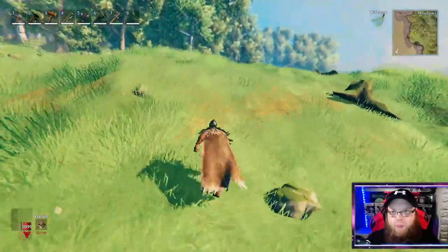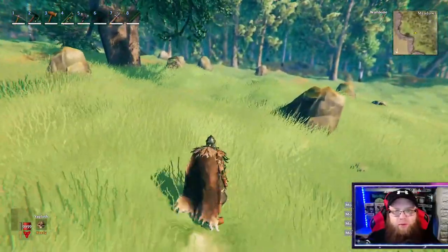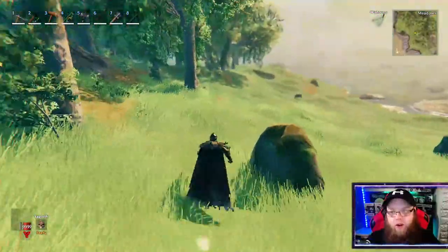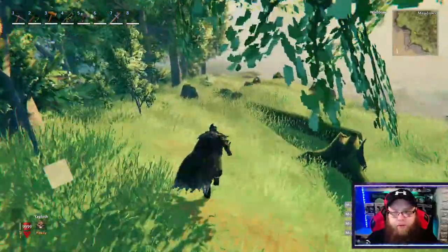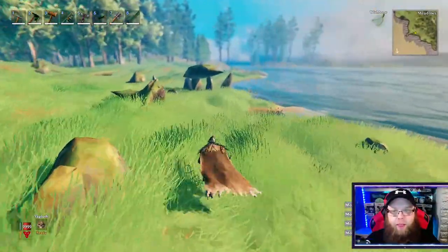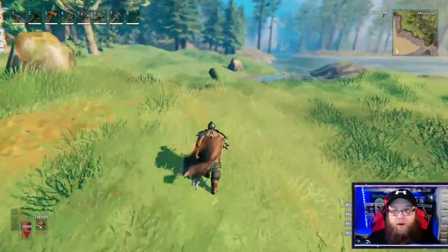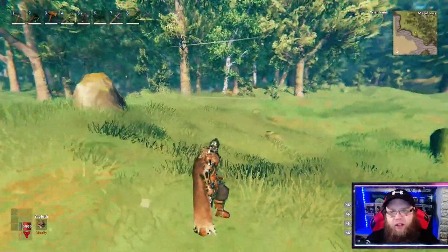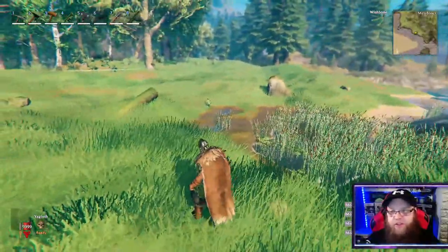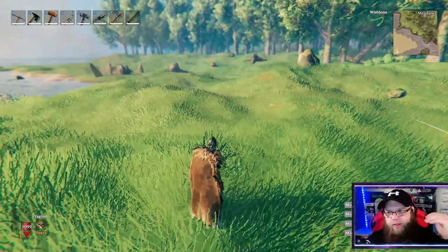Next are stone circles. If you're lucky enough to find one, you can dig into it and it will come up as a treasure. Alternatively, you can wait until you kill Bone Mass and get the wishbone, which highlights buried treasure as you run around. Most of these things are found in stone circles or near graves. You'll need a pickaxe or antler axe to dig down one or two layers — always keep your eyes out for them.